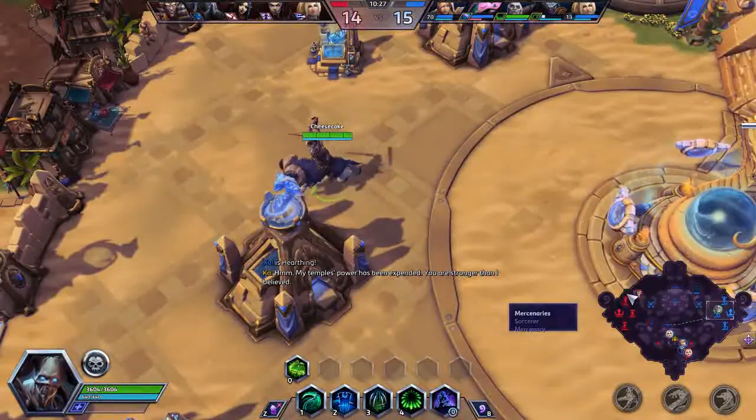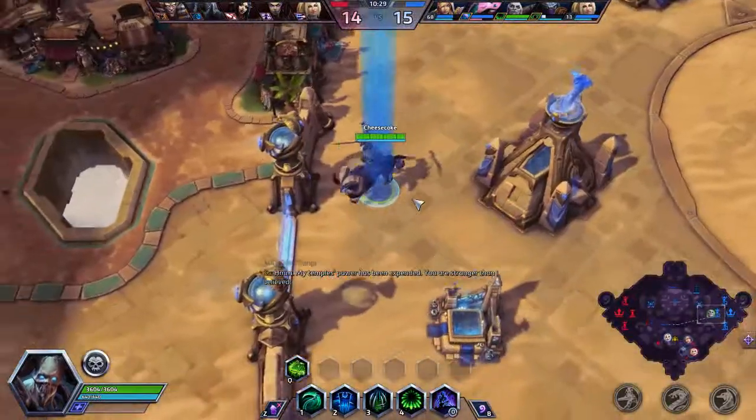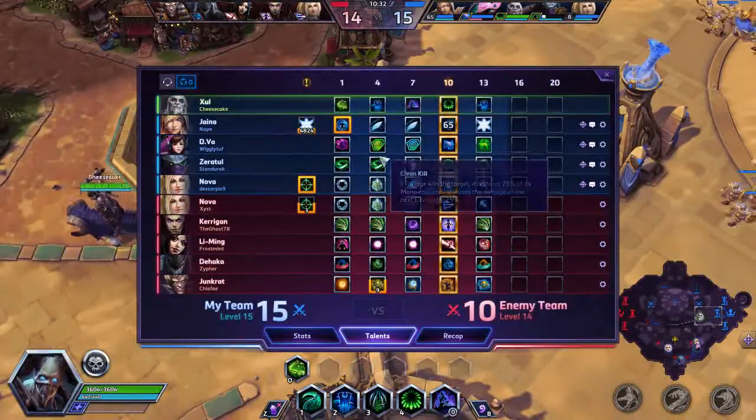Taking a camp at the right time kept that Junkrat off of our Nova. I guess our Nova has Bribed — doesn't she? They both have Bribed, so that's fine.